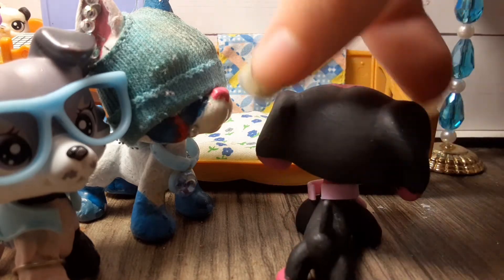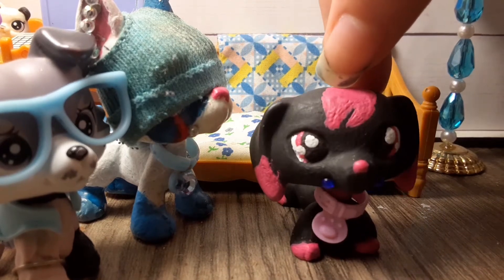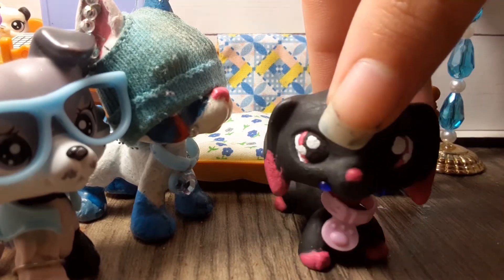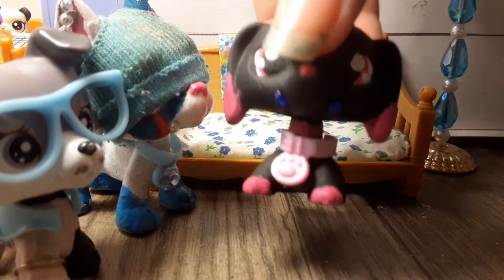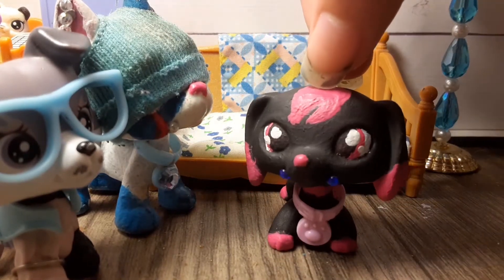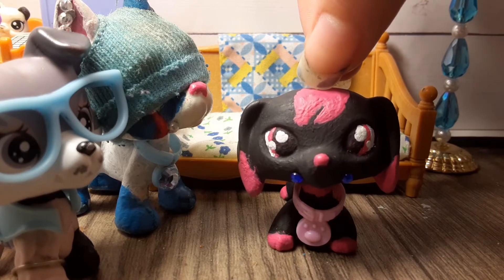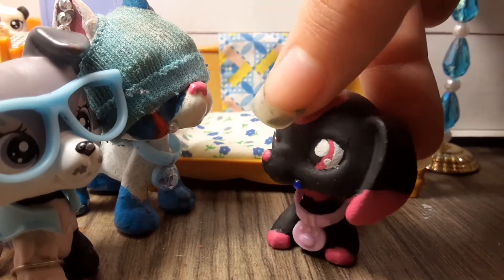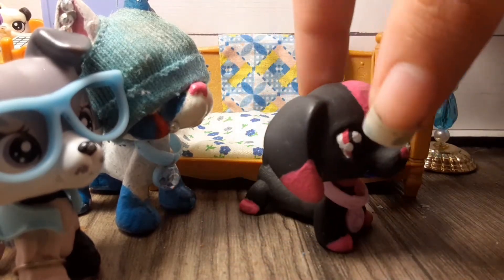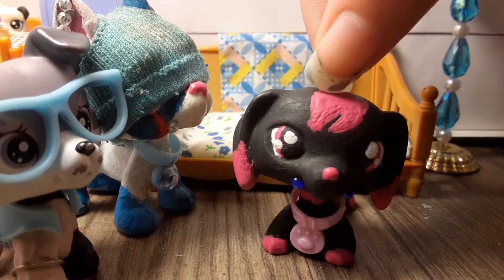Her main fur color is black, and she has a little pink hair piece, pink tips of the ears, pink nose, pink paws, and even pink little palm pads. I added some lip piercings on her, plus a pink collar, just cause I thought those would look cute on her. And then she has pink eyes. I really like this style of eyes I did on this custom, so I'm probably gonna keep with that style for a while — but of course, that might change in the near future.